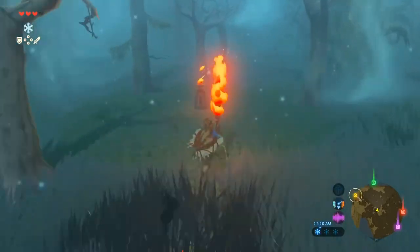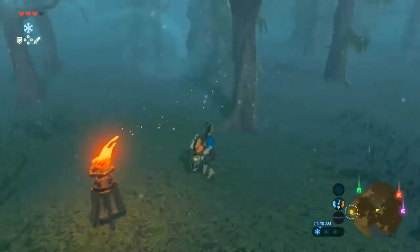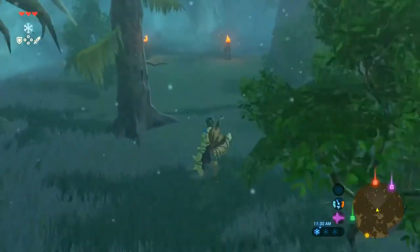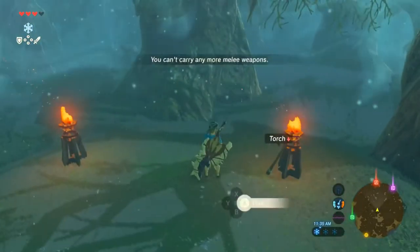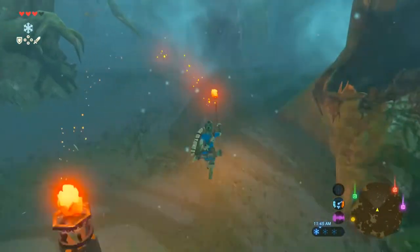You're just going to follow one lit torch to another lit torch to another lit torch. Eventually, you're not going to see any immediately in front of you, but you'll see one in the distance — you need to make your way on over to it. And here we have two lit torches, which is going to act sort of like a checkpoint.